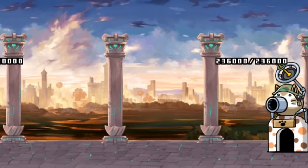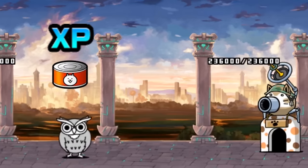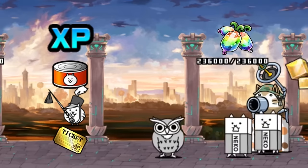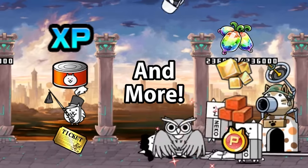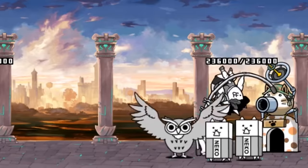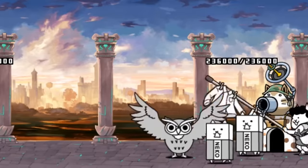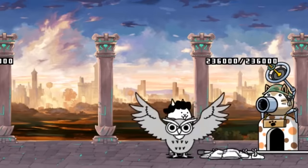There are many sources of progression in the Battle Cats: XP, Cat Food, Stage Drops, Gotcha Rolls, Cat Fruit, Behemoth Stones, Base Materials, NP, and more. Each serves a unique purpose, but they are all very important for progressing through the game. There is one resource, however, that determines everything by itself.